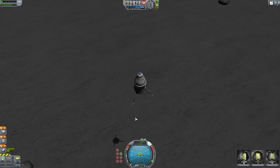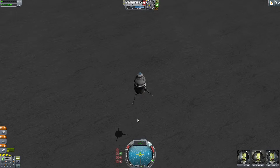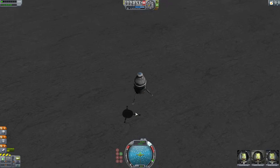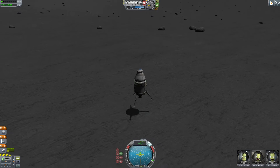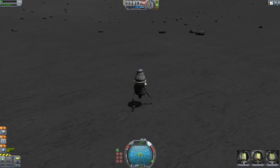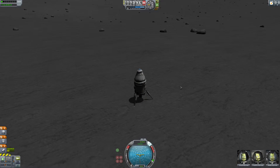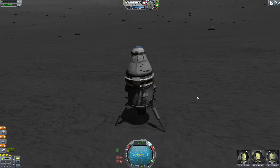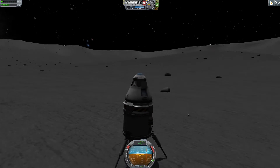Here we are coming down — we've got that lovely space music going on. Touchdown! We're not really on a slanted slope because I landed directly in the center of the crater. I'm just going to put my ladder down here and have one of my guys go on a nice spacewalk and maybe plant a flag.